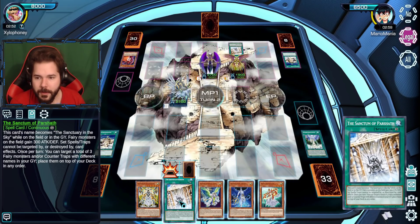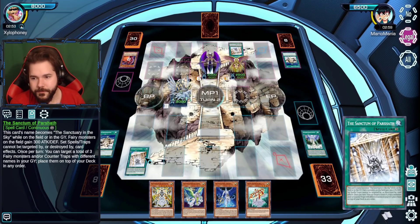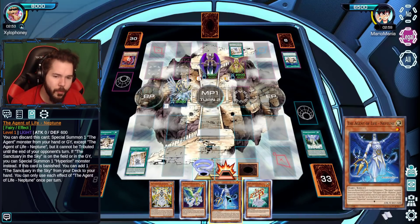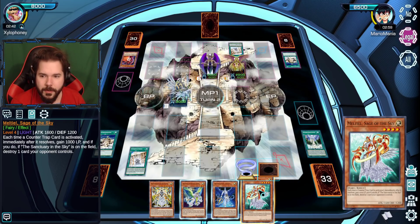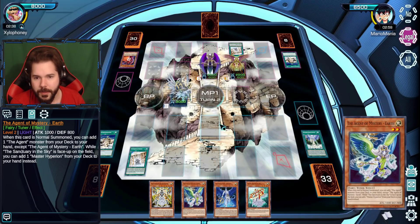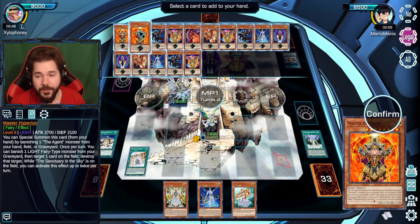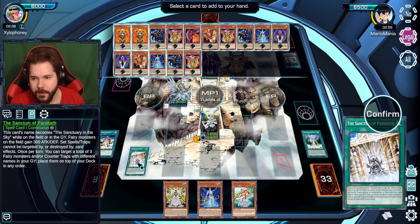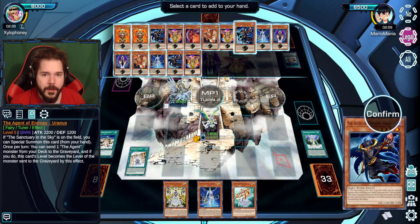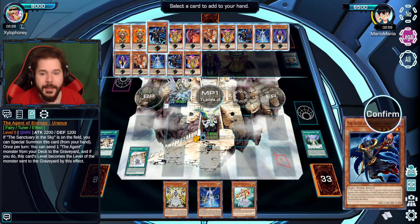It's just gonna be one of those mirror match setups, might as well just play it. Now I have two possibilities to summon. I can't quite copy your Venus play since I don't have her. The only obvious choice is to get the Earth onto the field. Activating Earth will allow me to search something else. I can search Master Hyperion, but I don't think I have an additional normal summon.